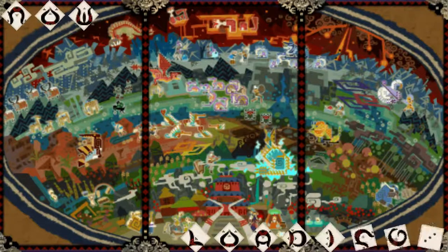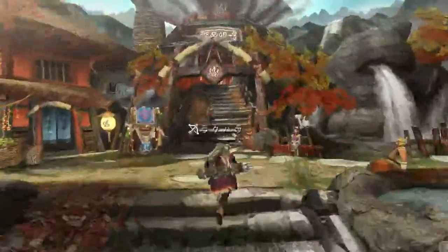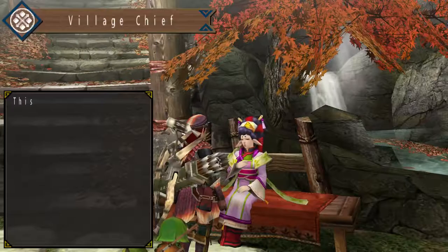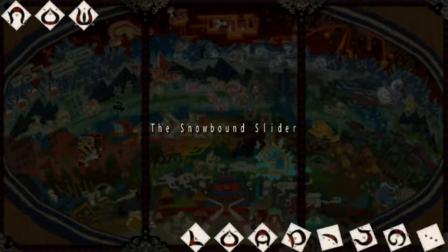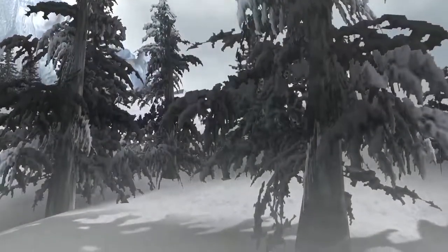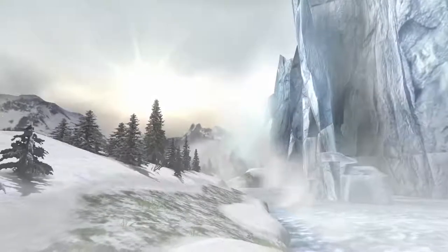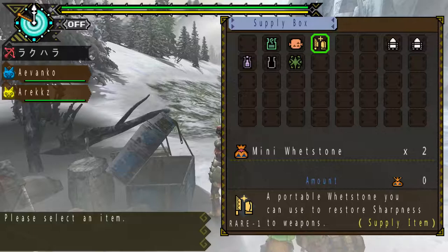Let's do one more — let us introduce the Lagombi. The Lagombi has been featured on my Tumblr post, so you can go take a read. Basically, the Lagombi is essentially a giant Whirl Rabbit — I prefer to call it the Urukusu because it sounds cuter. This is also the first time our hunter Rakuhara sets foot in the Tundra. It's a very icy cold place, so I'm going to rely on the supply box to provide hot drinks, paint balls, rations, and first aid mats.